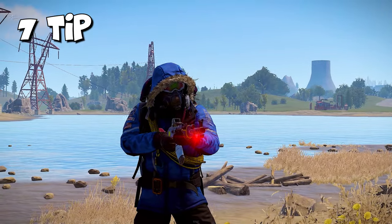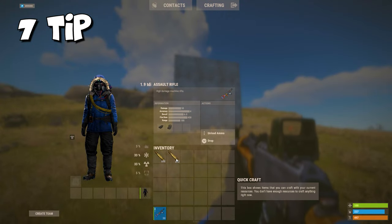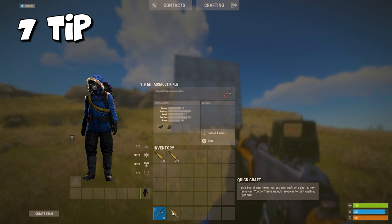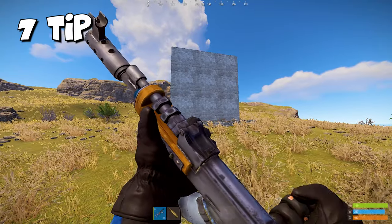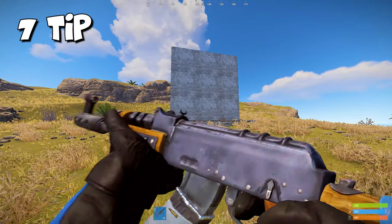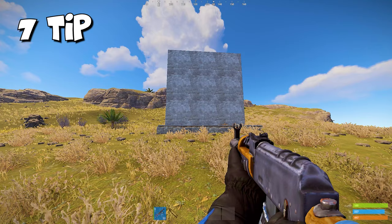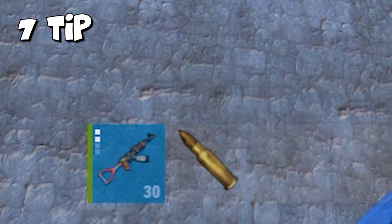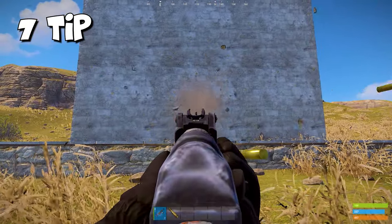Here's a bug that lets you make the laser sight invisible. Put an AK holo sight and laser sight on your weapon. You need just two items in the fast slots — your weapon and any other item. Spin the mouse wheel as fast as you can to swap between them until the holo sight disappears from the AK. Now when you press F you hear the sound but the laser doesn't turn on visually. The laser actually works though, and it will reduce your recoil.